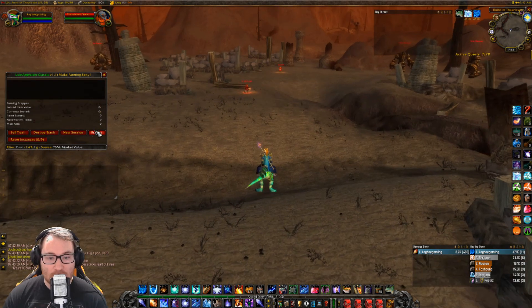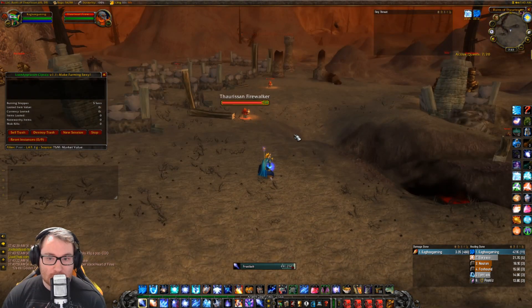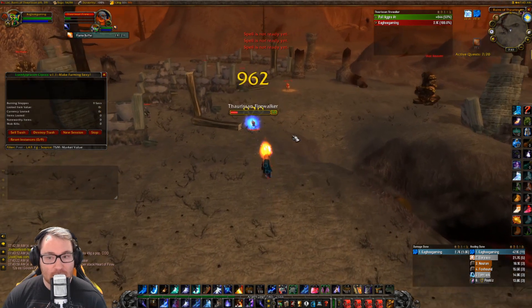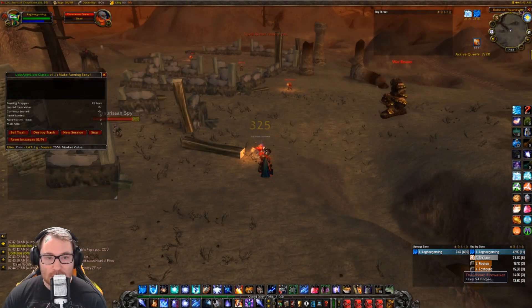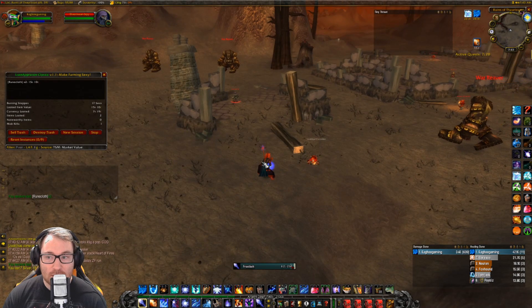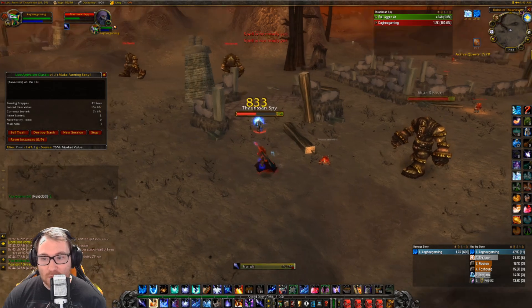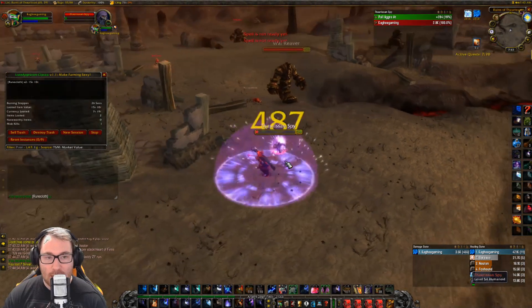We're killing these Thaurissan Firewalkers to get that pattern. The pattern sells for over 100 gold on my server right now, which is pretty crazy. The Firewalkers share a spawn with the other mobs — it's a one-in-three chance. They also drop pure silver and a lot of runecloth, so you'll want to kill the spies as well. The cloak pattern itself has a 3% drop rate.